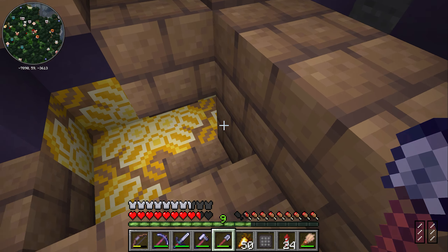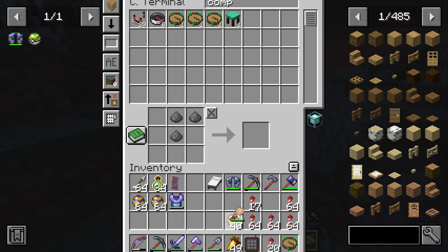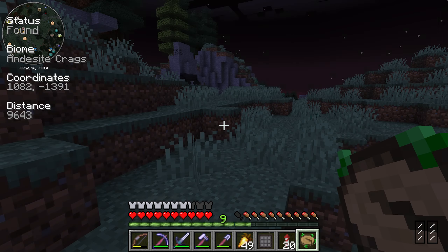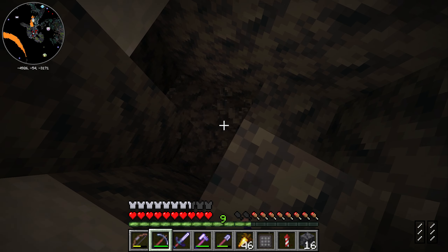I'm thinking we take out our trusty Nature's Compass and look for some lush caves. Oh great, that's literally the direction I've come from. Let's go find these lush caves and see if we can find any sites in there. Underneath us there should be a lush cave — I wonder if different Pokemon spawn in lush caves. Okay, here we go, I've hit the big cave. What we're looking for is anything out of place. This thing here looks like maybe some hot springs — I seem to remember from the showcase that one of the things in lush caves was like this.